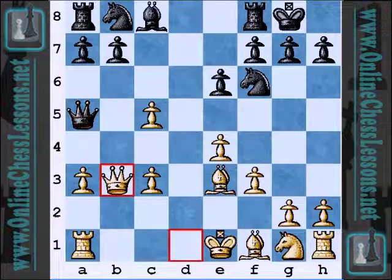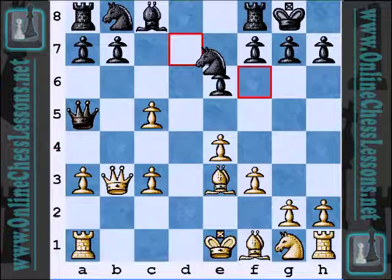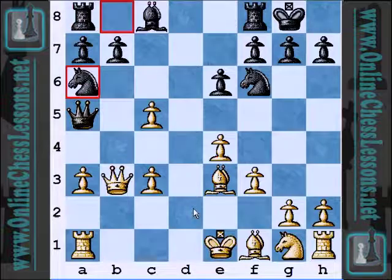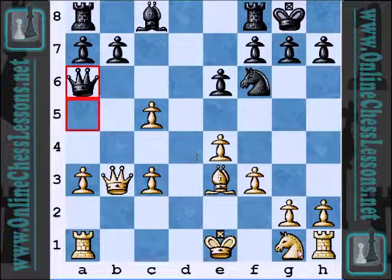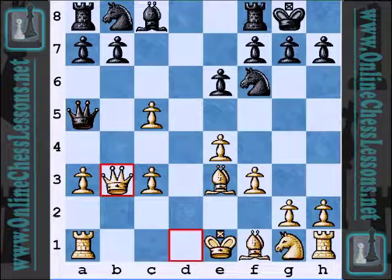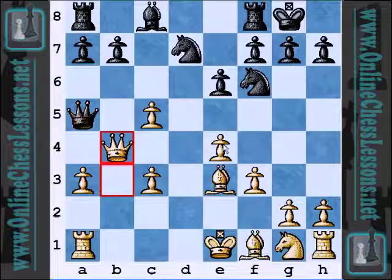Now it looks like White is going to be trying to hold on to the pawns, but really he's just trying to make it a little bit more difficult for Black to win them back. The C5 pawn is extremely weak, and there's no doubt that Black's going to win that pawn. Knight FD7 looks like a strange move, but with Knight A6, maybe White can really try to hold on to the pawns — it's just going to be a hassle for Black to win them back. If Knight BD7, maybe there are some ideas of Queen B4. I mean, Queen B4 seems pretty solid.